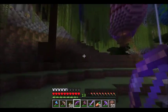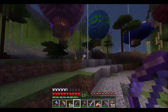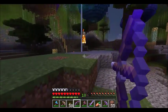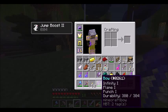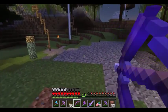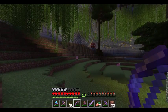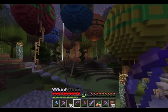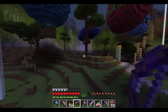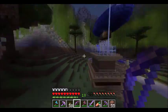Let's see — I have a bow, and there's a skeleton. Oh, this is a nice bow — I forgot. It has Flame 1 and Punch 1. I just two-shot him. There's TNT over there. Not sure what I think about TNTs. Lots of balloons. Looks like the area isn't too big, which I like.